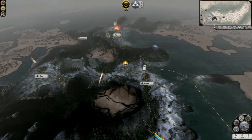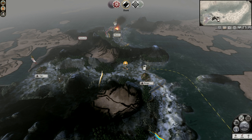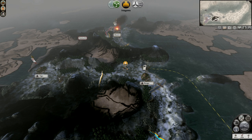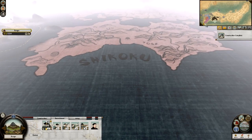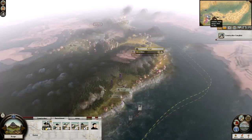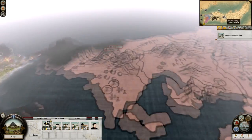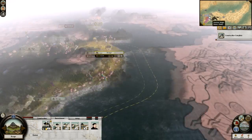Our battle plan: we're gonna try to take over the entire southern island — I'm pretty sure it's Shikoku. Chosokabe are being very imperialistic over there. We'll take over Kyushu first; if the Ito continue to be good allies we'll maybe just leave them. Then we'll go up through Honshu and possibly take over Shikoku along the way if the Chosokabe are annoying us.